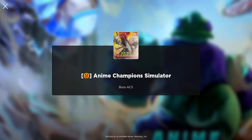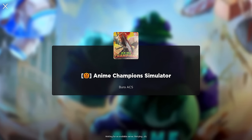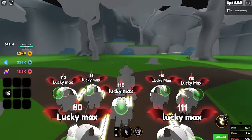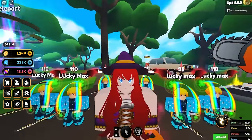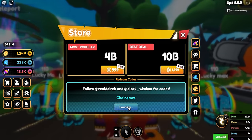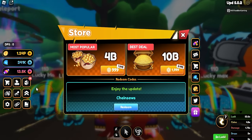We're loading back into the ACS update. First thing I want to do is check if there are any new codes. There are three new codes: chainsaws, gummy bear, and fixer upper. When you first join the game, go to the cart. Enter the first code 'chainsaws' and redeem it - you get 2500 gems and a lot of potions.